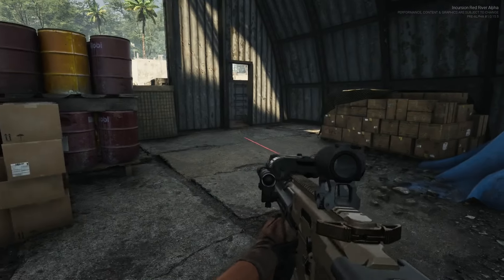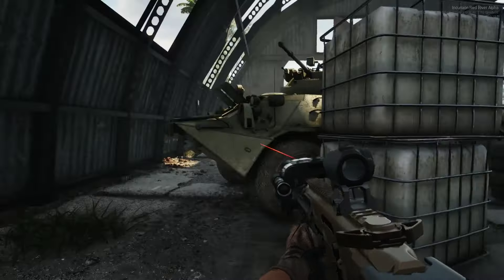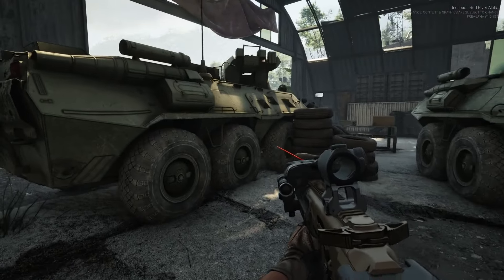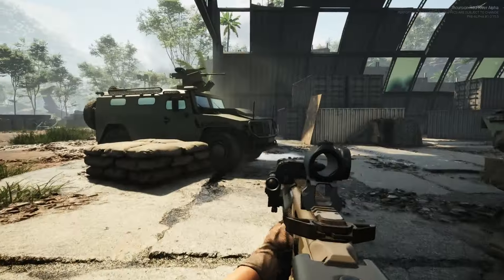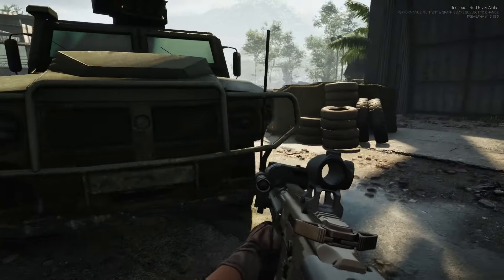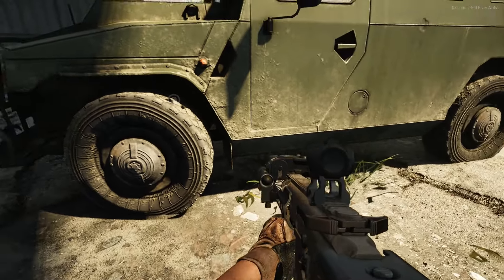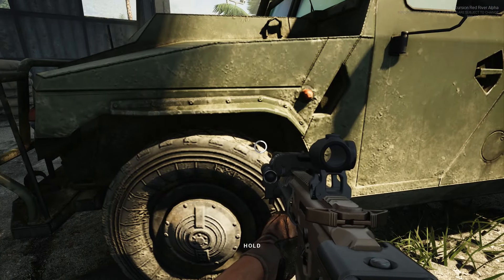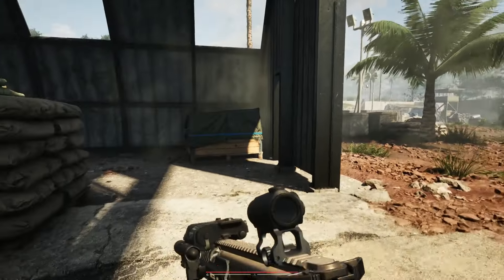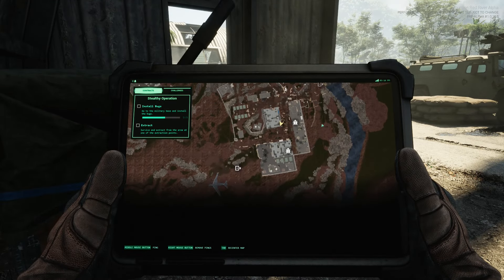You have the SIG MCX Virtus and the SIG Rattler here in game, which is pretty sick. They're both chambered in 5.56 though — so like I said, maybe they'll add a 300 Blackout conversion at some point. These bug icons are a little bit hard to identify, but here you can see the icon for the bug. Go ahead and put it there. You can use your map and zoom in — sometimes you need to check your map on and off to make sure you're in the right direction, in the right vicinity, as to where you need to plant it.